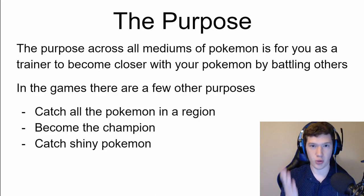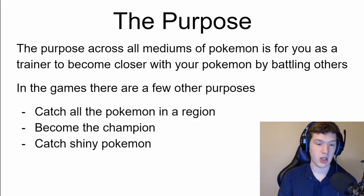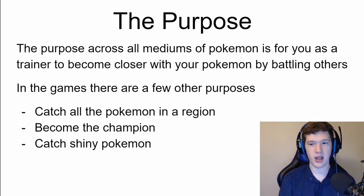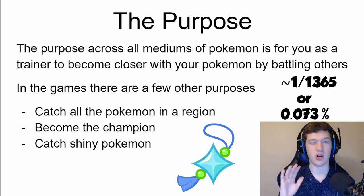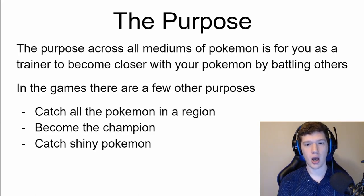In the games specifically — which is what this class is mainly focused on — there are a few other purposes: catching all the Pokemon within a region, becoming the champion, and catching shiny Pokemon, which are a super rare kind of Pokemon with an offset color. There is a one in 4,096 chance of encountering one. However, if you collect all the Pokemon within a region, you get a shiny charm, which increases your odds to about one in 1,300. So many people are trying to catch shiny Pokemon.